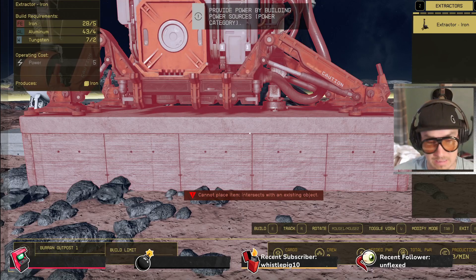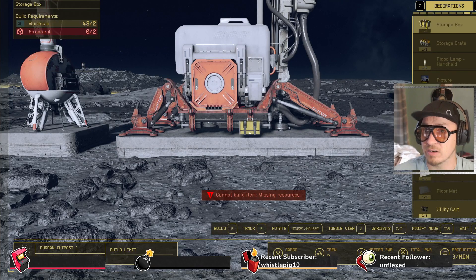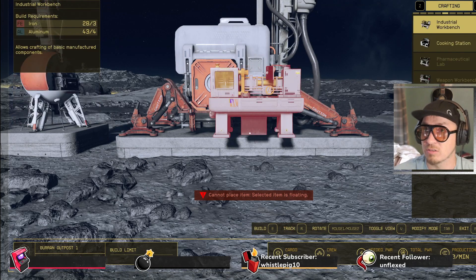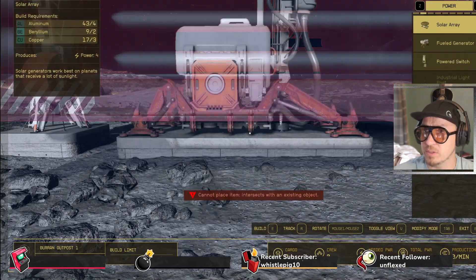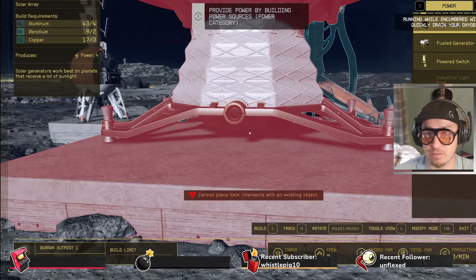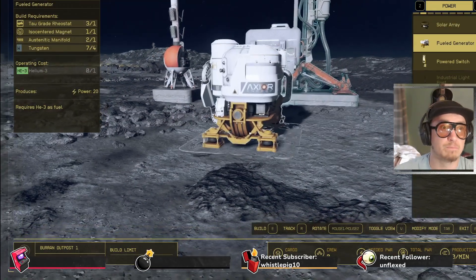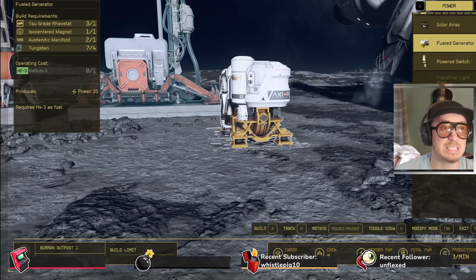Oh, here we go — we've got displays, decorations, furniture, defenses, crafting. We need a power source. I don't see one yet. Storage... power — right, we need five bits of power. Produces four power. Power — 20 power, yes! Oh, I need this one. It uses helium though.